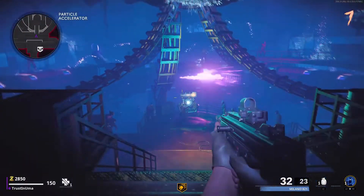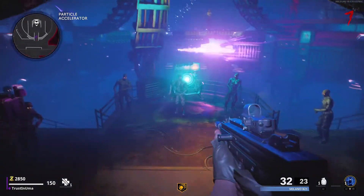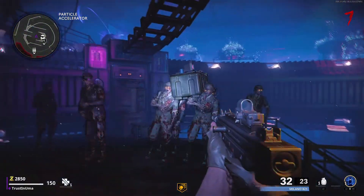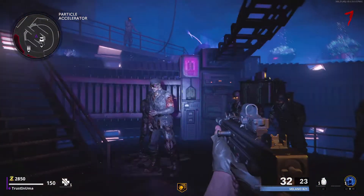Hey guys, Cold War Zombies has been out for a couple of weeks now, and a lot of people have been using this Coffin Dance easter egg to get tons of salvage, free Juggernog, and most importantly, a weapon of high rarity.